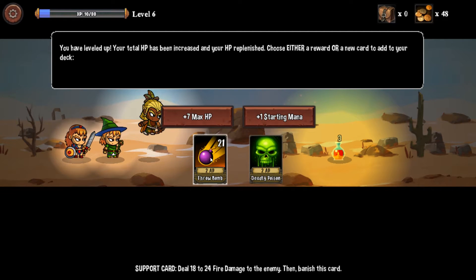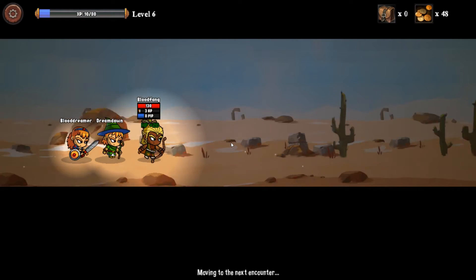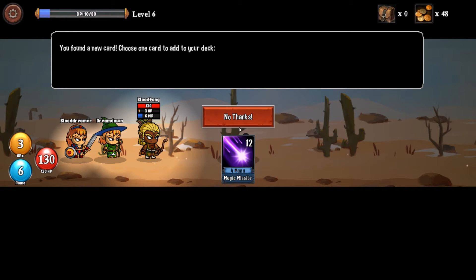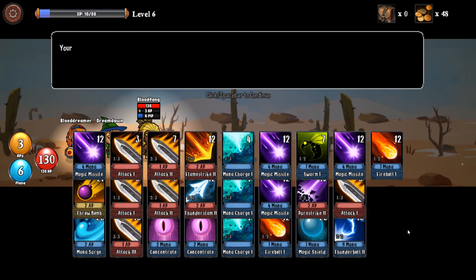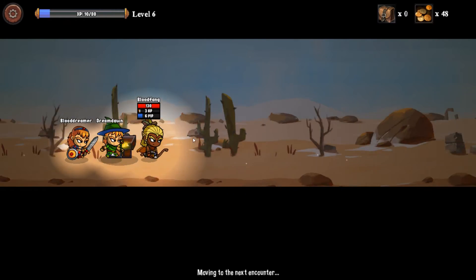I got a potion so I restored some health. Magic missile — I'll grab it. Now I have this kind of deck, which is cool. Slime lion — let's fight the lion.